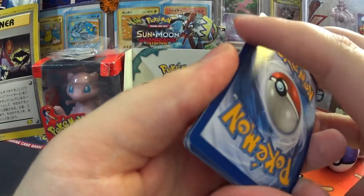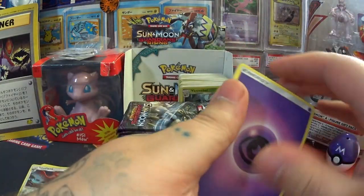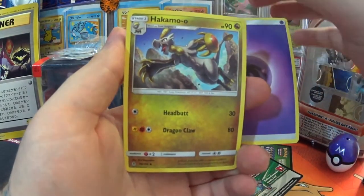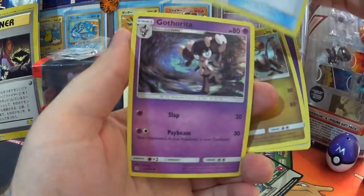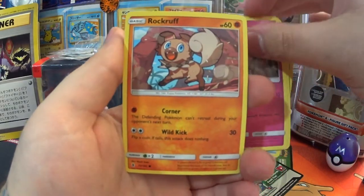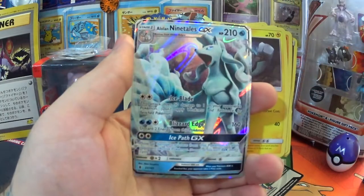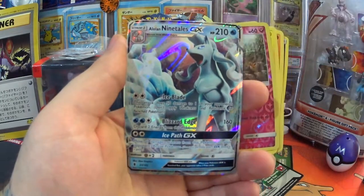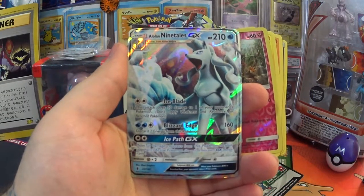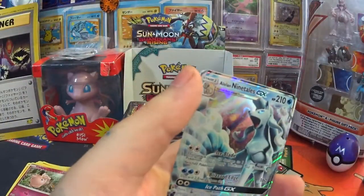Look at the damage on that card — if that's a stupidly rare one I am going to be very upset. It looks like it might be an Energy. Hakamo-o, Field Blower, Gothita, Vanillite, Clefairy, Rockruff, Barboach, Alolan Geodude, Reverse Clefairy, and an Alolan Ninetales GX — regular GX, not full art this time, but now I have both. Can't complain at all.